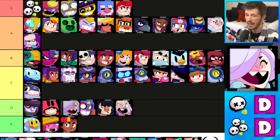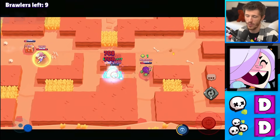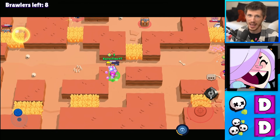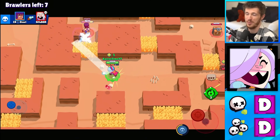Colette's in a D tier for Solo Showdown and for Duo Showdown. She's got a really hard time taking out brawlers by herself because of the way her attacks actually deal damage. It is a little bit easier for her to kill brawlers with the help of a teammate, but she usually takes more damage using her super in Duo Showdown. So I don't think I can justify higher than D tier for her in either mode.